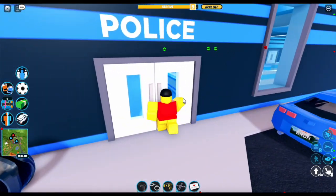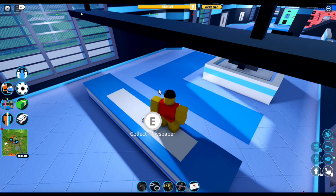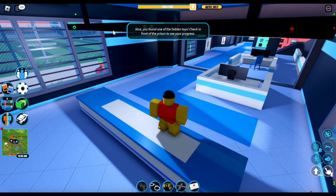The fourth item is right over here and you can literally see it. It's called the newspaper. Just press E and we've found the fourth item.